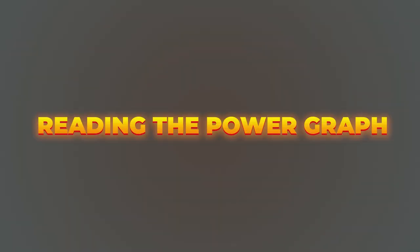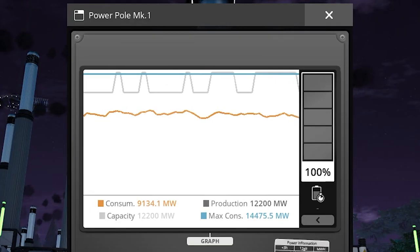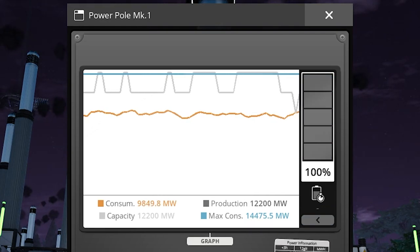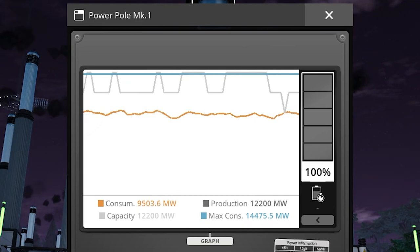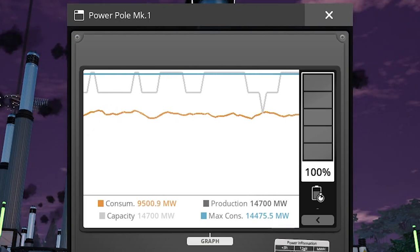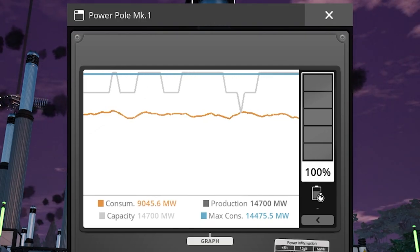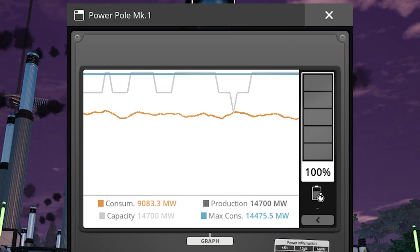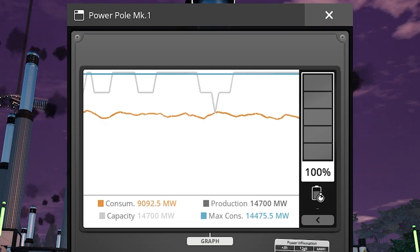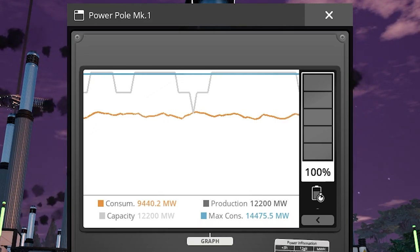Reading the Power Graph. When you interact with a power pole, you can see four different statistics. There are currently two lines — capacity and production — which are the same thing. Capacity is the maximum load that your power grid can support, while production is the amount of energy being generated for the grid. Since power is now steady for most generators, capacity and production will always be equal. Consumption is the energy currently being consumed by your factory. Maximum consumption is how much power your factory would draw if every machine connected to the grid was running at once at its set clock speed. The reason consumption might be lower than your maximum consumption is if you have idle machines. Unless your factory is perfectly optimized so that every machine is always running, these lines should be different.